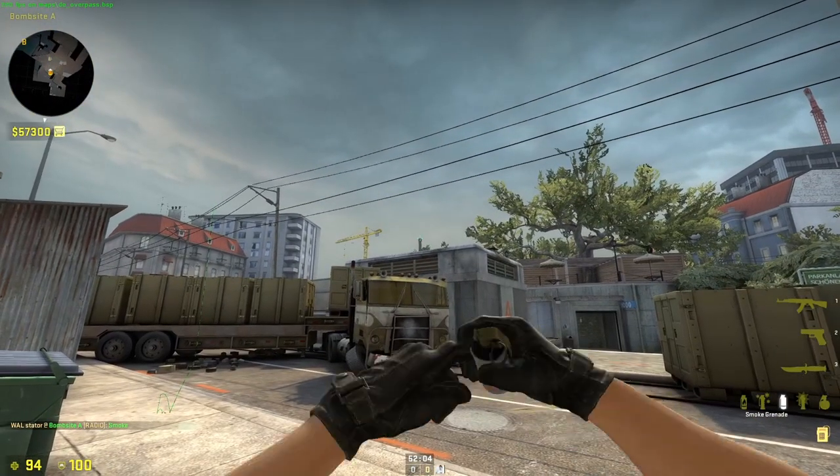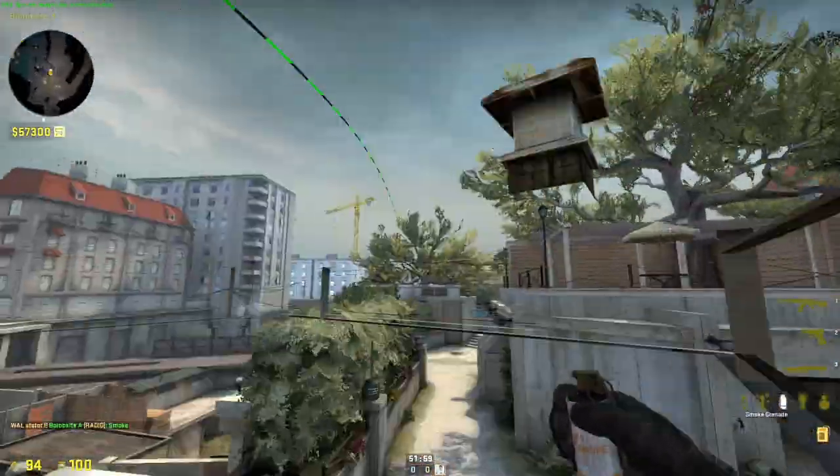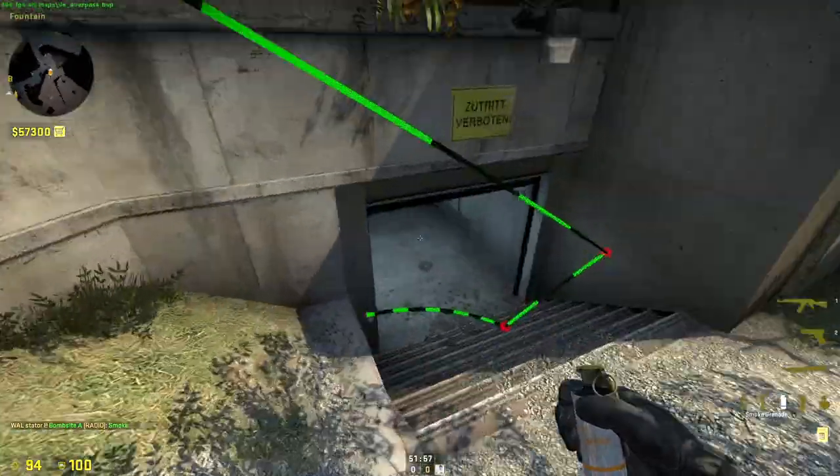This is a T-ramp smoke. Aim at the top of that, run, and jump throw when you're in line with the top of the truck. That lands at T-entrance into mid.